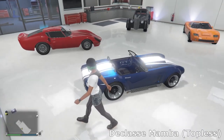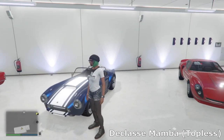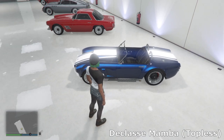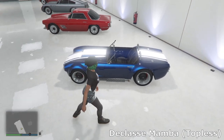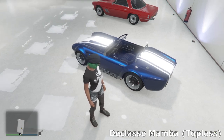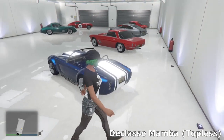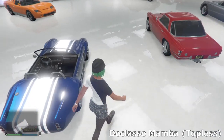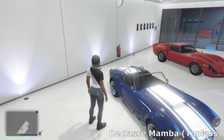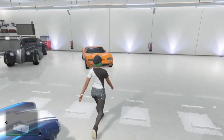The next car is the Mamba Topless, based off the AC Shelby Cobra. I kind of wanted to make it look like a Shelby, so that's why I've gone for dark blue with a white stripe. I've just gone for some nice low rider wheels — other than that I haven't really done anything. I prefer the topless version; the hard top version just looks a bit weird in my opinion.